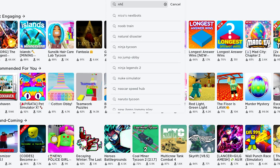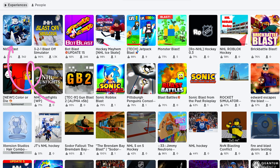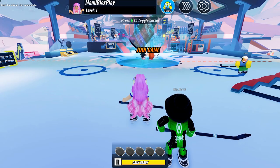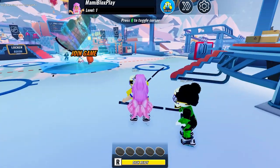In the search bar, type NHL Blast. This icon — the game is developed by NHL Official Roblox Group. This game is giving away two cool UGC items.